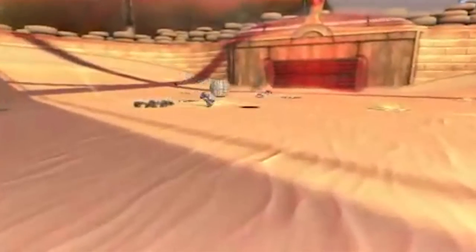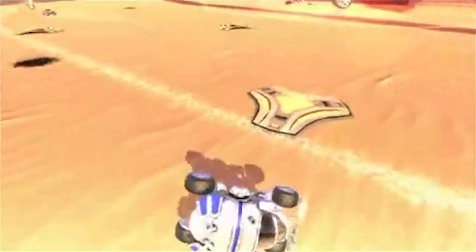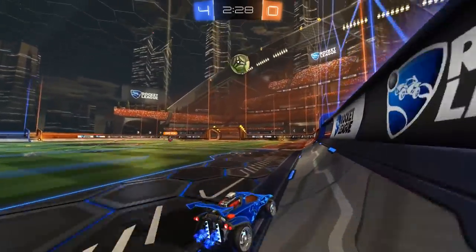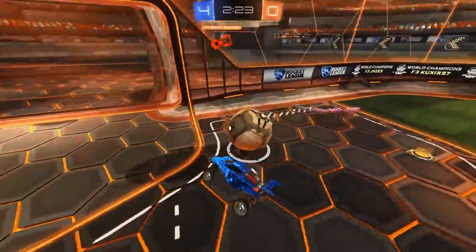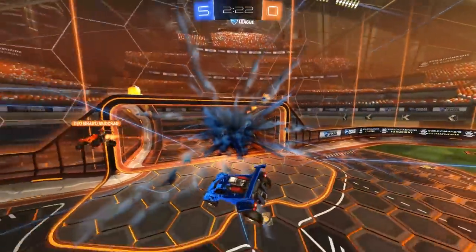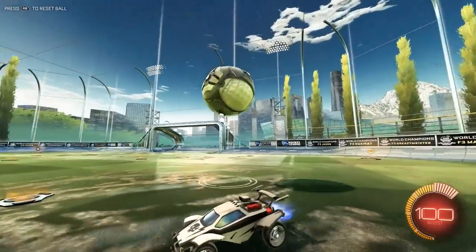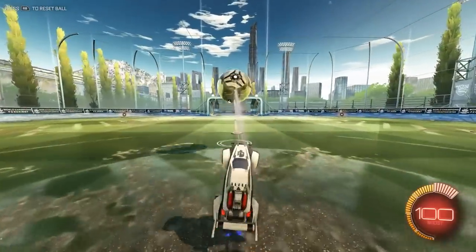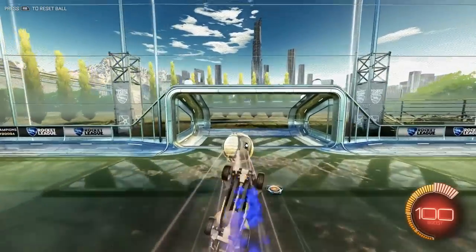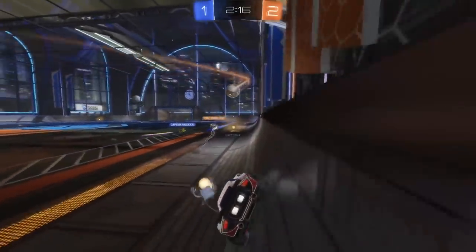As demonstrated by the first Battle Cars clip I ever put on YouTube, backflips are bloody fantastic at hitting the ball backwards. But did you know a backflip also comes in useful when shooting forwards? As redundant as this might sound, it actually provides a pretty neat advantage over a forward dodge. Instead of following the ball towards your opponent's goal, backflipping keeps your car exactly where it currently is. Just jump before you hit the ball, then backflip straight after you connect. You can then continue to apply pressure, take a stab at your own rebound, or be ready to defend if your shots are as terrible as mine tend to be.